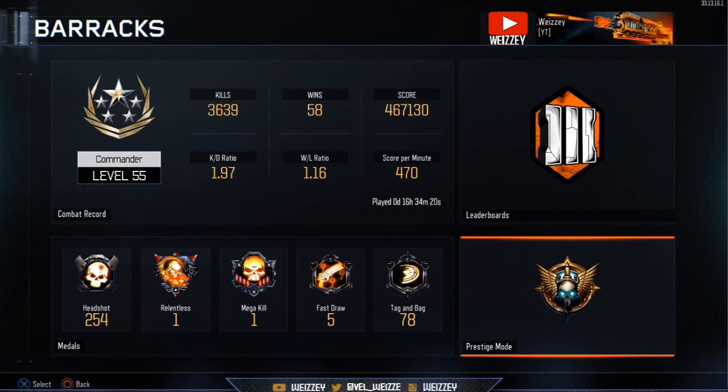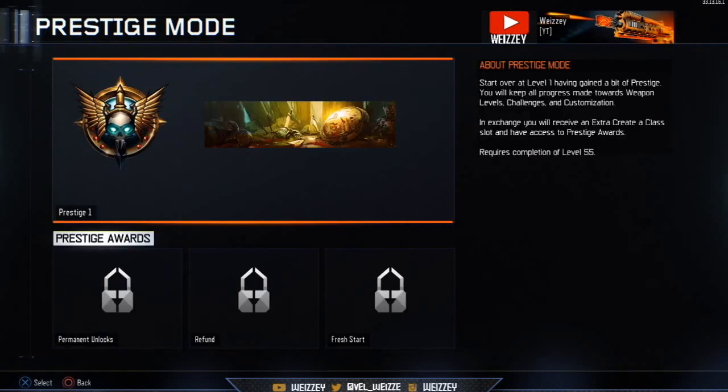Now we're going to go into prestige mode. This screen pops up when you're going into prestige mode — it says Prestige 1, has the calling card, has the prestige emblem on the top left-hand corner, and down the bottom it has prestige rewards: permanent unlocks, refund, and fresh start.